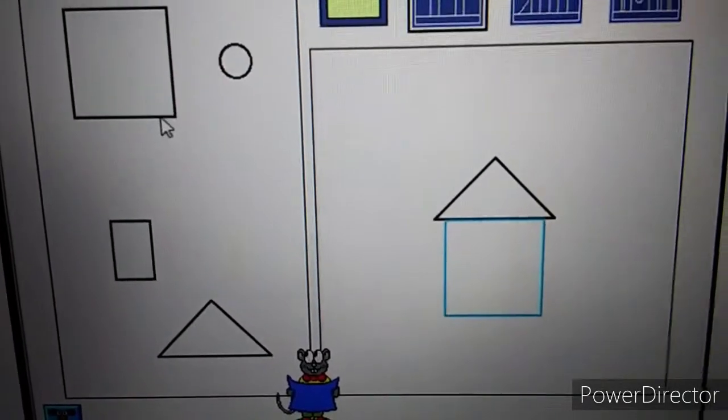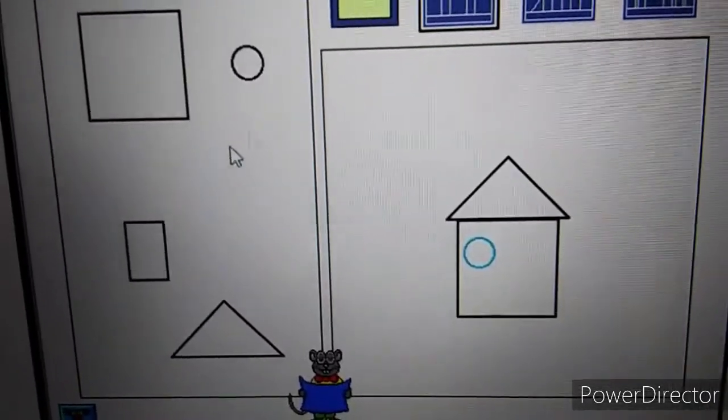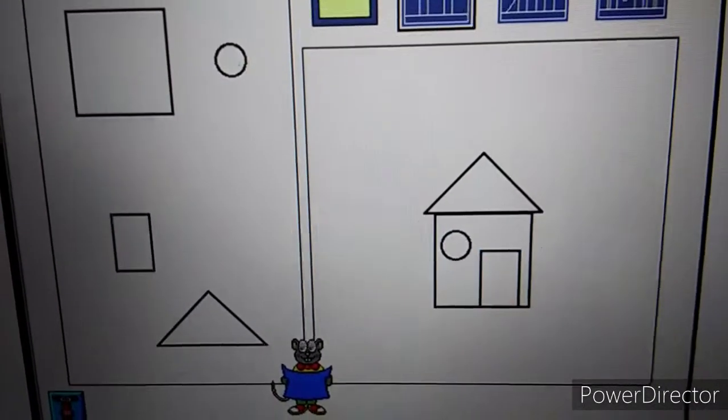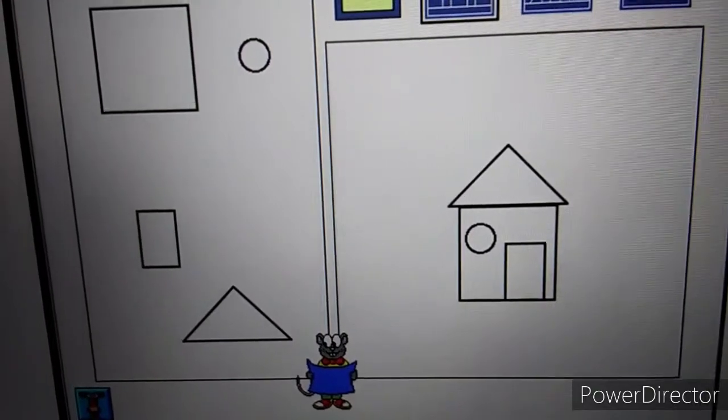I need a square. I need a circle. Now I need a rectangle. Nice house. Time to move in.